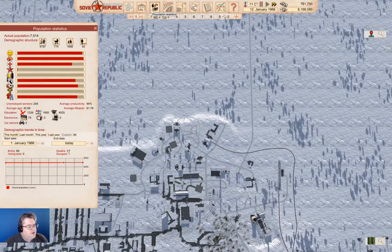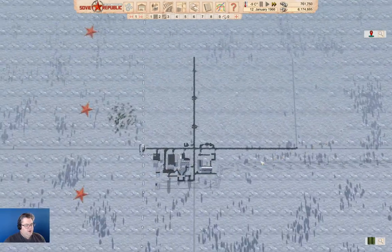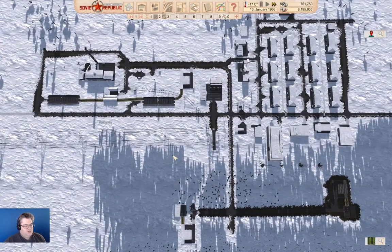We can go in here and look at our population. We have 46 adults still living with parents — it's going up. We actually ran through a whole bunch of them when we got our little town over here operational. Happiness is going up. We've got unemployed people up here, and that's actually okay.